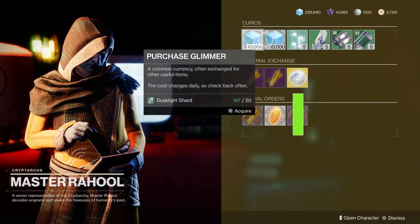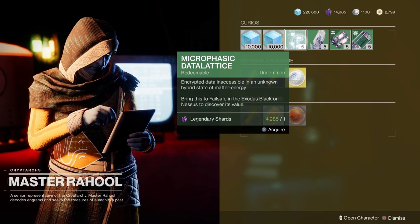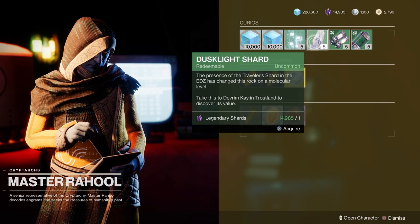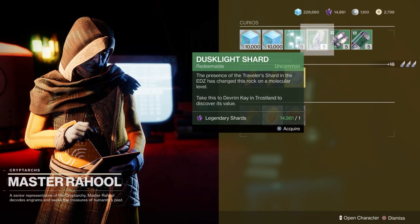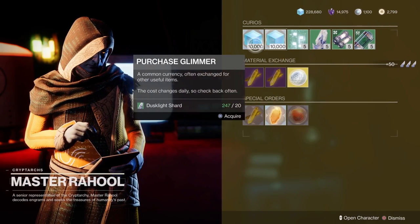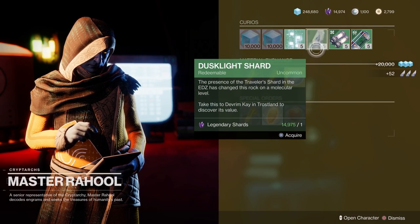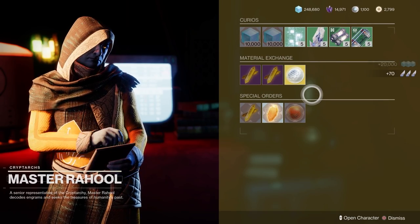Everyone probably knows you can go to the Cryptarch and buy planetary materials, which is one of the more efficient ways to do it. One thing you may not know is that depending on his current trading criteria, you can often buy materials for shards — which you typically have a lot of — and if you're short on Glimmer, buy the materials then sell them for Glimmer, or vice versa. It's basically a currency exchange.